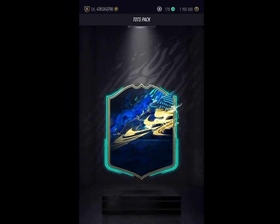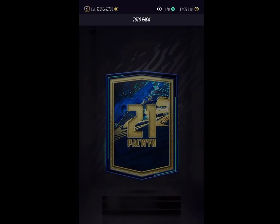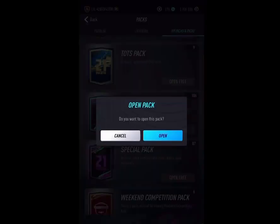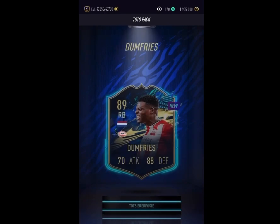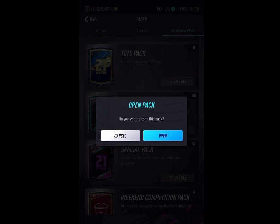Team of the Season pack — let's open a couple of Team of the Season packs and see what we can get. Yeah, that's absolutely trash. Our Team of the Season pack luck during promo code openings has been very poor, but during regular pack openings it's been quite decent — we've had 99 Ronaldo, 97 Bruno, 97 Lukaku, and quite a few of those cards. I did think about making a video but decided against it in the end.